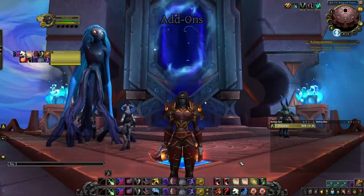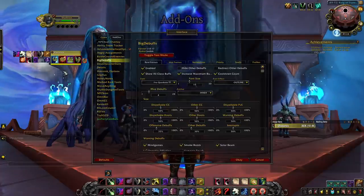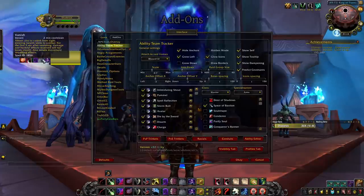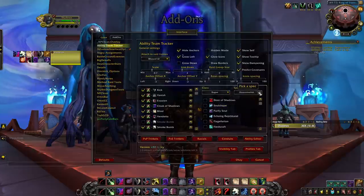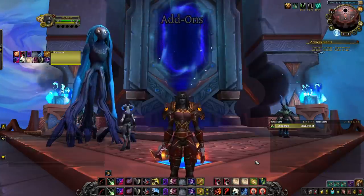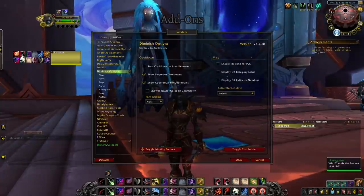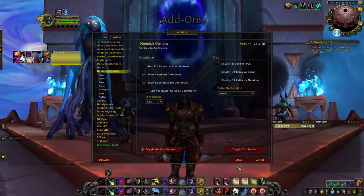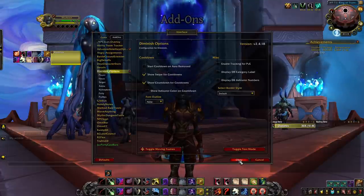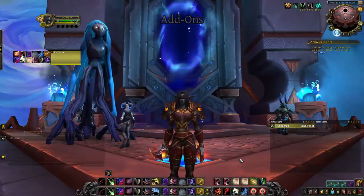Diminish shows diminishing returns on any target; personally I use it only for myself to know when I'm off stun DR — pressing Evasion as you come off stun DR can let you dodge a Kidney Shot, and knowing your own DR helps you decide when to play aggressively versus retreat. Jack's Party Cast Bars shows your teammates' cast bars — very useful to know when your Mage is casting Polymorph or Greater Pyroblast, your Priest is casting Mind Games or Mind Control, or your Warlock is casting Fear or Chaos Bolt. Timing your spells with your teammates' casts makes this addon far more valuable than it appears.